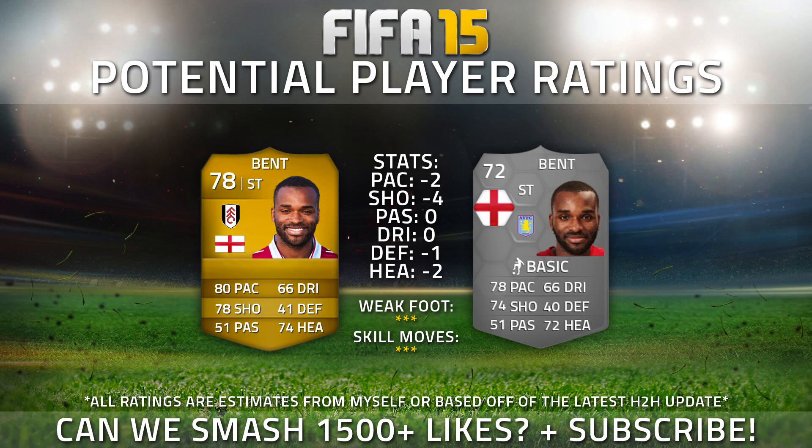Now we've got someone who on FIFA has always been overpowered — that's going to be Darren Bent. As you can see, he's gone down to a 72, that's a minus 6 overall on the latest head-to-head update. It features some not really too bad downgrades: only minus 2 pace, minus 4 shooting, minus 1 defending and minus 2 heading. So overall, not massive changes. And for a silver, that looks pretty damn deadly.